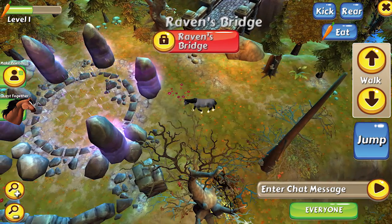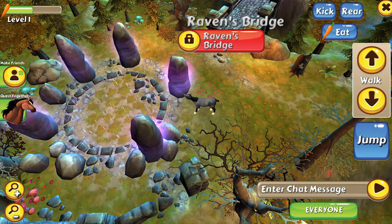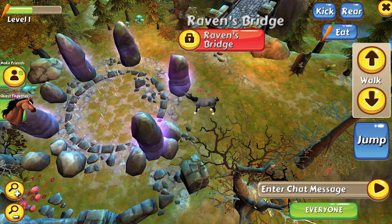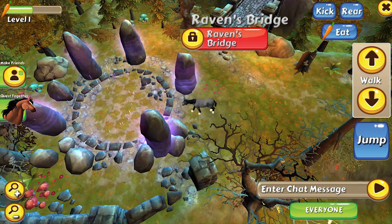To progress further in the game you'll need to level up by completing quests. To get started, head over to the quest center — a circle of tall glowing stones located at the far left side of the map. Simply walk into the quest area to receive your first mission.